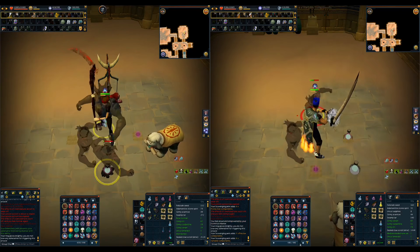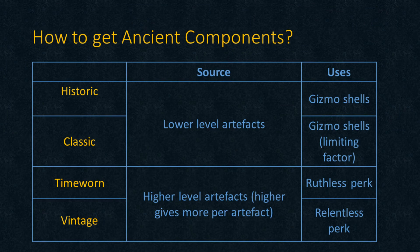Here's what I did. For historic and classic components, I disassembled low level artifacts because the higher ones don't seem to give them. So the easiest way is to camp the Zaros dig site for the low level ones. At the point of making this video, the level 17 ones — the Zaros Effigy and the Zaros Lucian trading dummy — are the cheapest to make because the materials are the cheapest. But prices do change, so please double check.